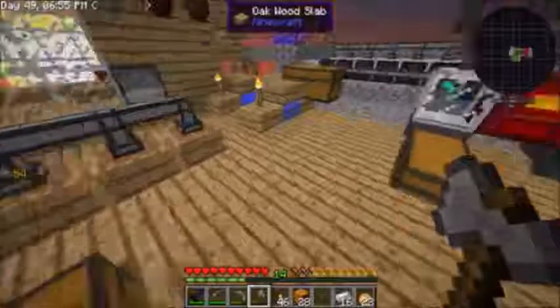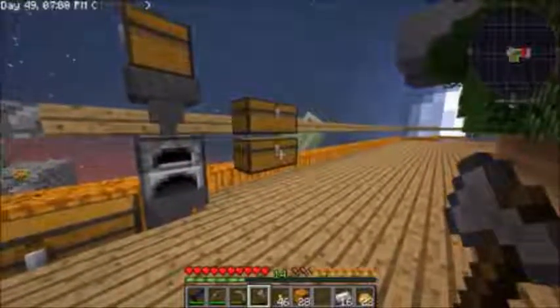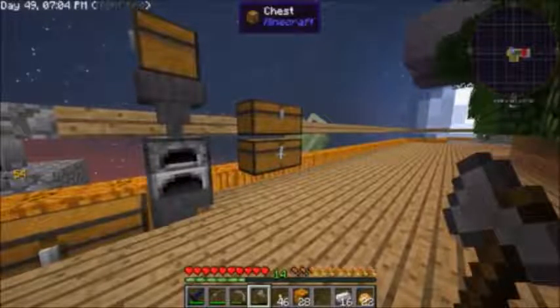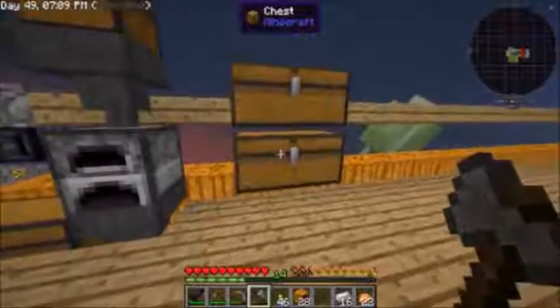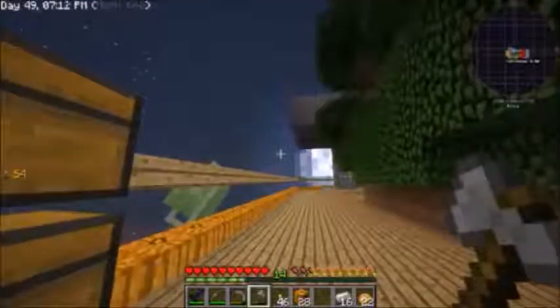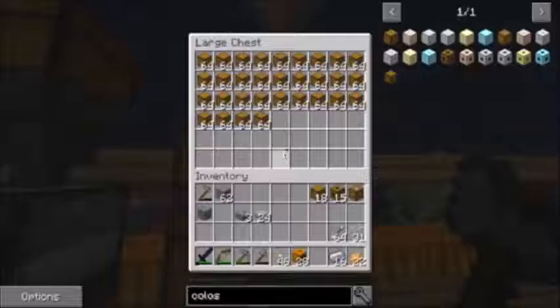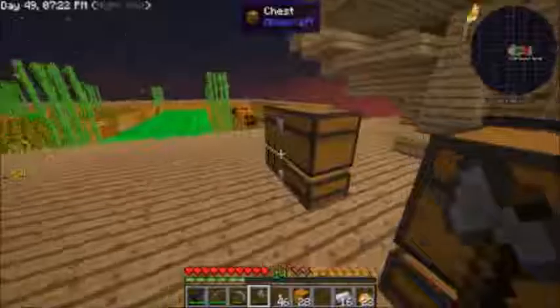We don't really need a lot of interfaces because the ME system will take one spot, probably an ender chest takes one, and that leaves plenty for whatever else you want to hook into it. We'd like an ender chest but we'll need blaze rods for that, and we can't get blaze rods until we can get to the Nether and fly.